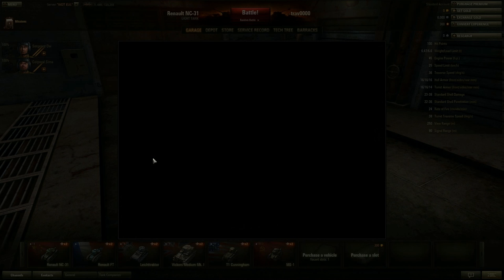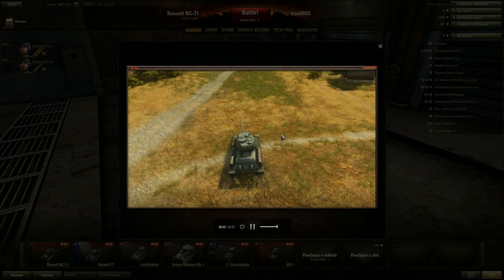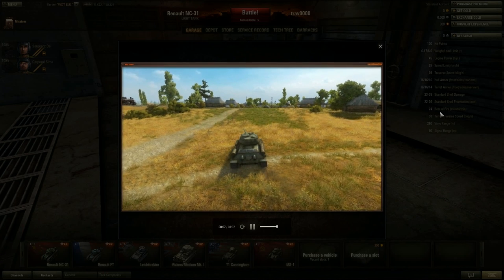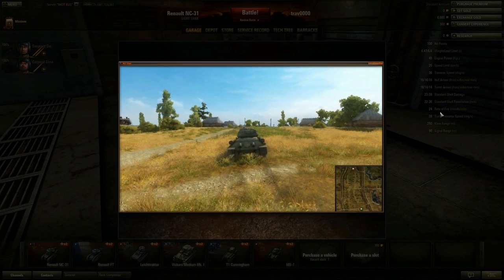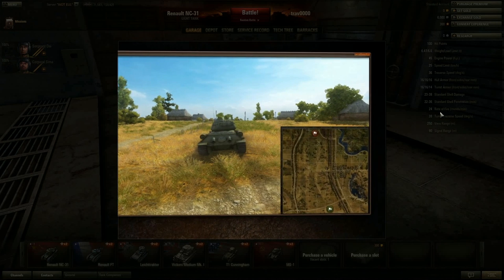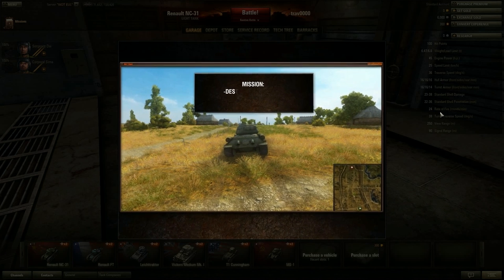Watch the video tutorial to improve your battle performance. Greetings players, this short video will introduce you to the basics of the combat interface, so it will be easier to join the ranks of World of Tanks players. To orient you to the terrain, there's a mini map located at the bottom right corner of the screen. You can see where your tank is located, and also the allegiance of any bases. Your goal is to destroy all enemy tanks or to capture their base.